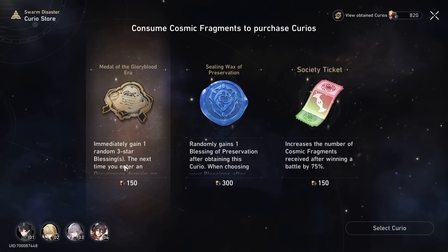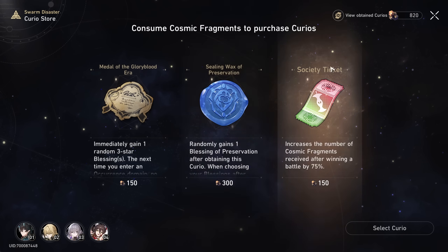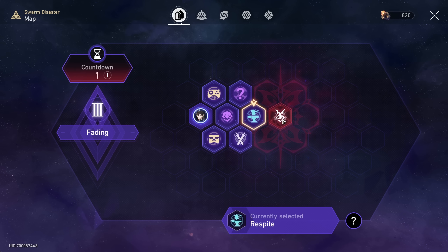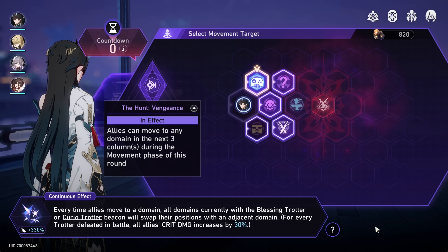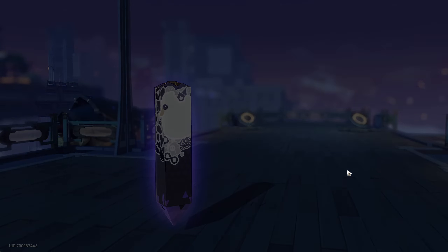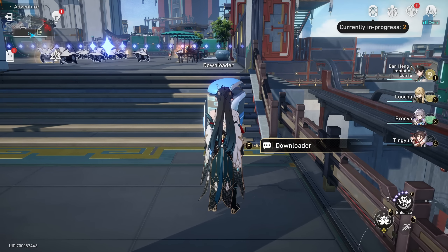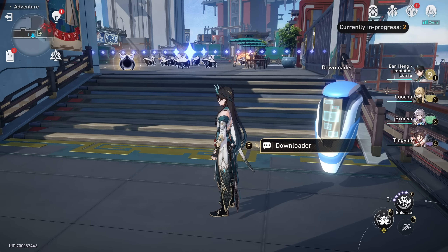I like that you can see which ones are available before spending any Cosmic Fragments. As in normal simulated universe, here is a respite right before the boss where you can go and upgrade all your blessings — so that's mainly what I'm saving for. We'll check out the next minigame just to get a better feel for them. Oh, I actually have done this one already and failed miserably — I couldn't get the 3600 points. I tried downloading Yukong because she has a speed buff but that didn't actually seem to help much.